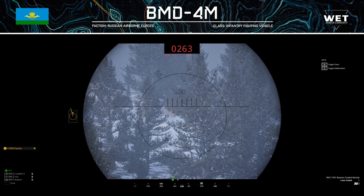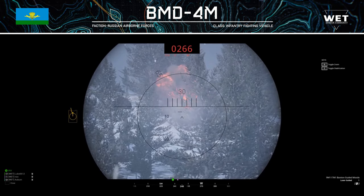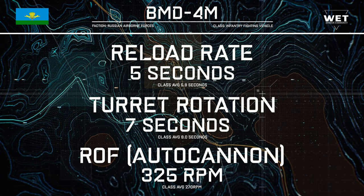Now let's backtrack and talk about some features relevant to all positions. The 100mm main gun has a reload speed of 5 seconds for both HE and the ATGM — this is very fast, so you can sling frags downrange at a crazy rate. If you have the element of surprise, this allows you to throw ATGMs at unsuspecting Bradleys faster than they can spot you. Furthermore, the 30mm secondary weapon has a rate of fire of 325 rounds per minute, comparable to the BMP-2 or the CTAS. These weapons are housed in a turret that completes a full 360-degree rotation in just 7 seconds — just above average for its class.